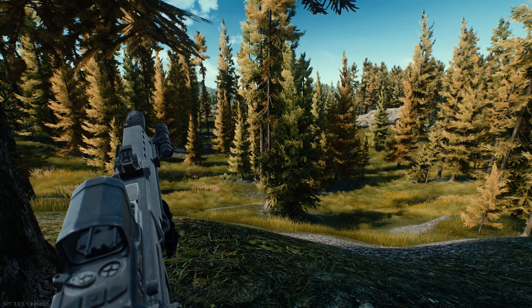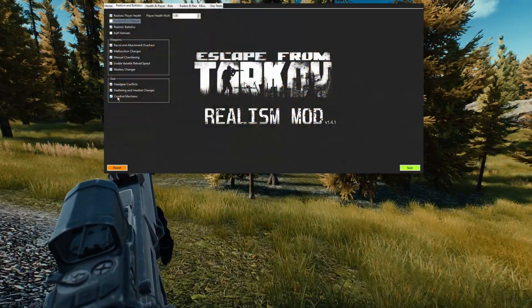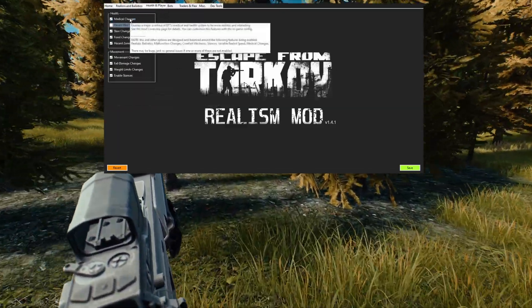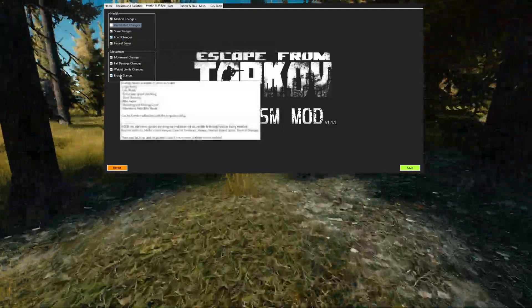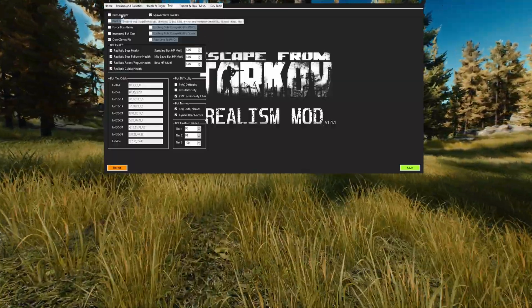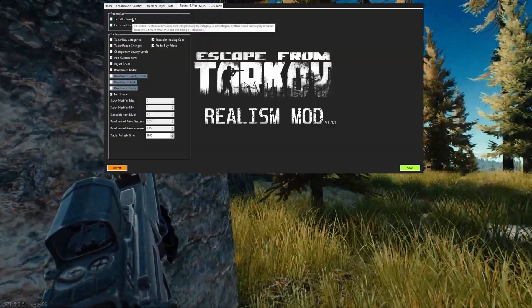I had to go in and disable the bot changes in the Desktop Configuration tool, which I'll have on the screen now to show the changes I've made. I've also disabled things like falling damage, the tiered flea market, and the trader changes that make it more difficult to get things. That just makes it easier for me to navigate the market and get what I need for videos and post clips — very useful for mod demonstrations and explanations.